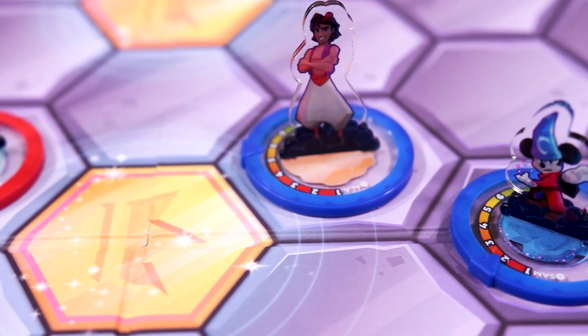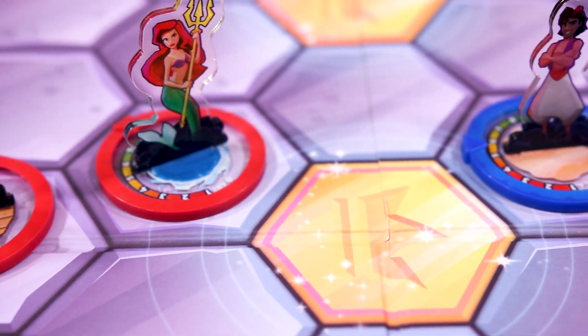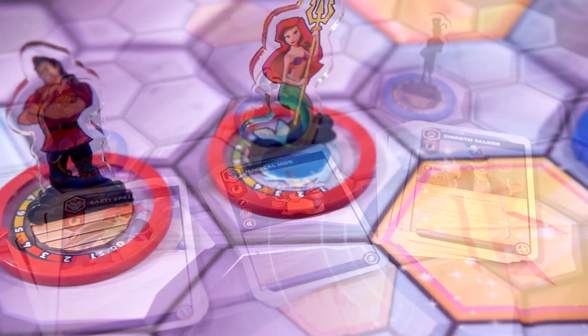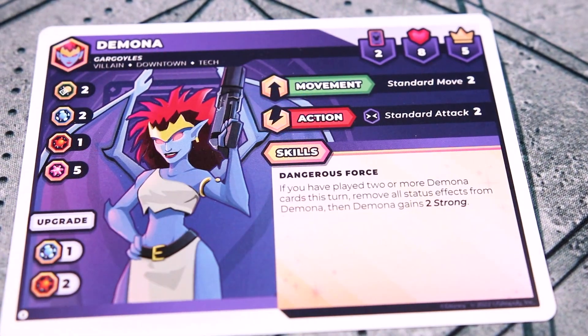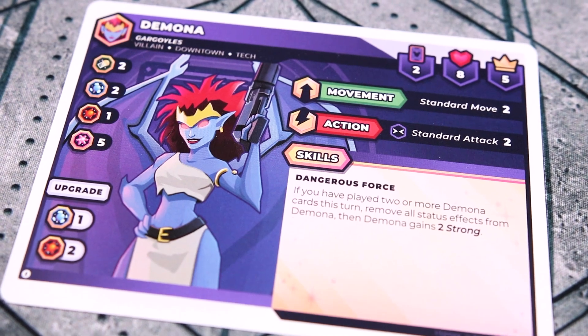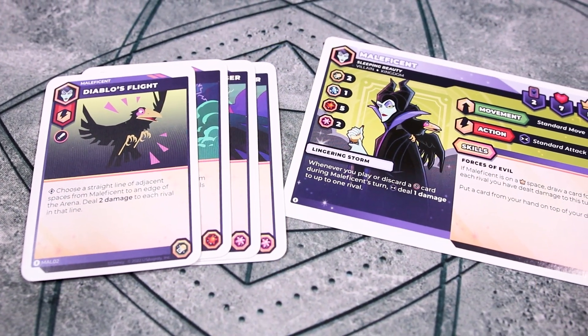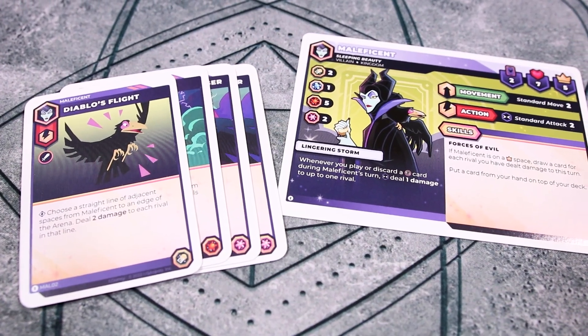For a player's first game they will only control two characters and have Sorcerer's Apprentice Mickey and Aladdin face off against Gaston and Ariel. The following chapters allow players to control three characters at once, and chapter three introduces character abilities on top of their cards. Chapter four brings the final mechanics forward and introduces character upgrades and gears, and having chapters allows people to add more into the game at their own pace.